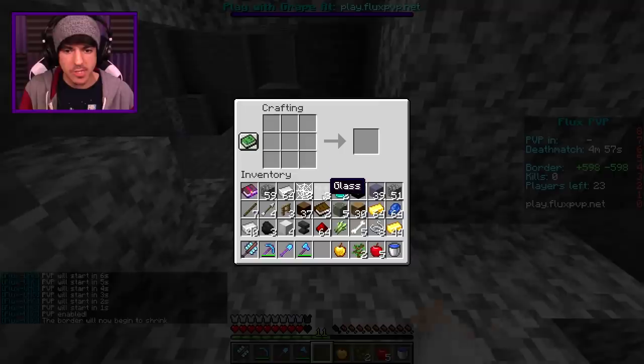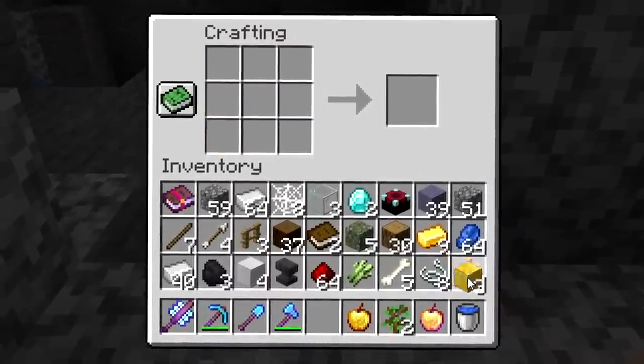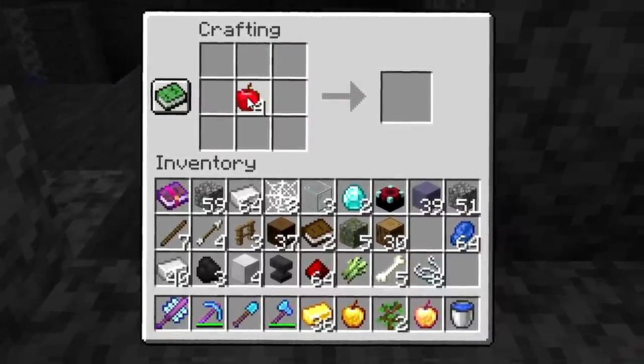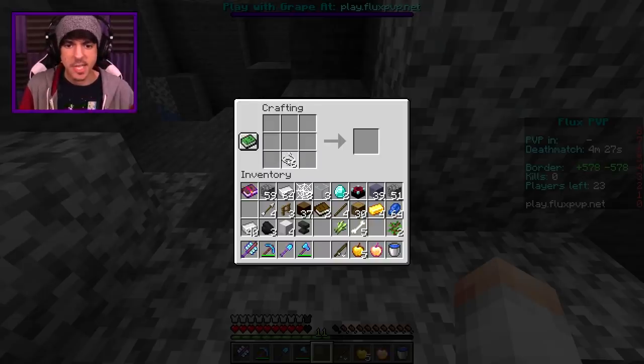The border is going to start closing in. Hopefully I'm not near it, but in the meantime let's focus up on some god apples. We'll get one of those just like that. We could just save for another one, or just get some more regular ones — that's probably a smart idea because we have just enough for five of them. Now let's make ourselves a fishing rod and a bow since we have some arrows from all those skeletons we keep killing.